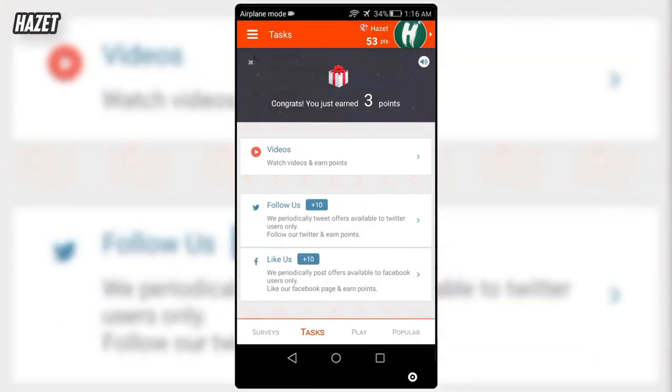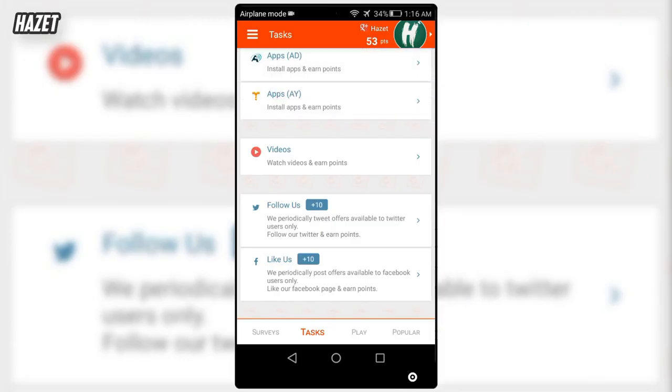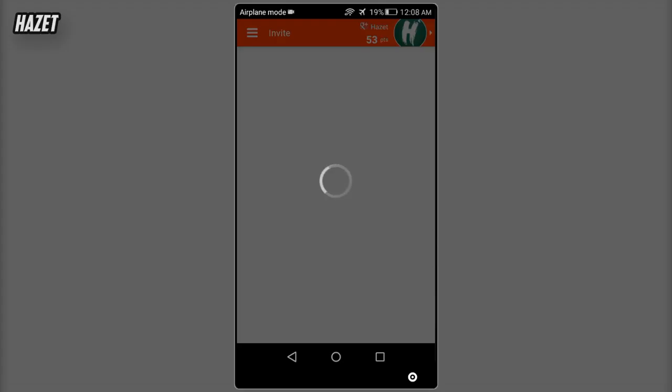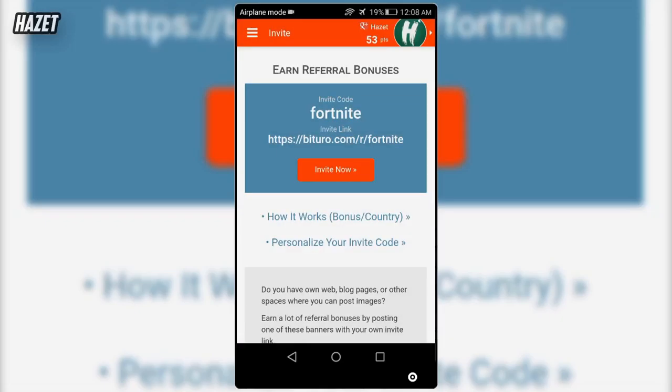Another way you can earn coins is by referring your friends. When you invite a friend with your referral code, your friend gets 50 extra coins and you get 10 coins. But also you get 10% of whatever your friend earns. That means if you invite 5 friends and each of them makes $30 per month, you will get $15 referral bonus per month, which is really good for almost doing nothing.